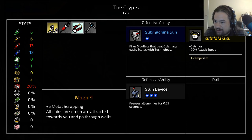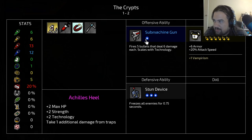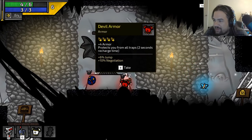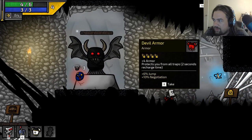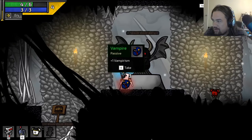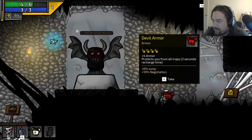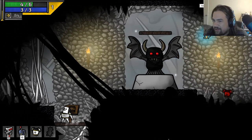I mean obviously we're cursed, right? Guys — take them all. What happens if I take all of these? I don't know. I think it just made everything harder. Let's do this — we're going down to the chest room.